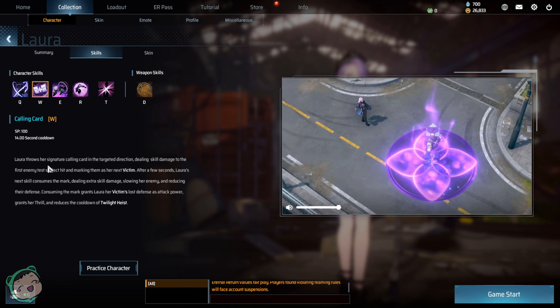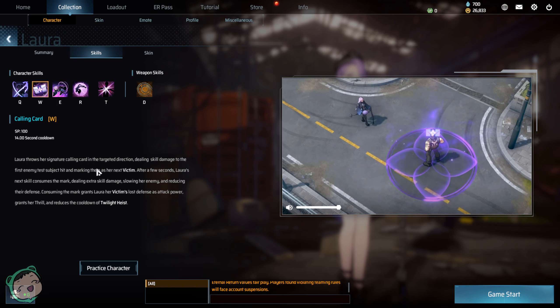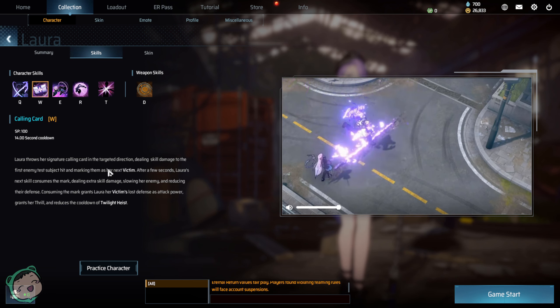And then W, Calling Card. Lara throws her signature calling card in a targeted direction, dealing skill damage to the first enemy hit, and marking them as her next victim. After a few seconds, Lara's next skill consumes the mark, dealing extra skill damage, slowing her enemy, and reducing their defense. Consuming the mark grants Lara her victim's lost defense as attack power, grants her thrill, and reduces the cooldown of Twilight Heist.